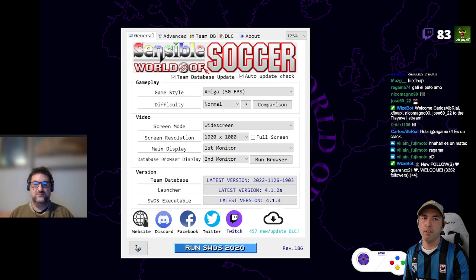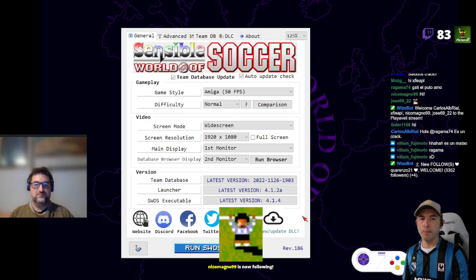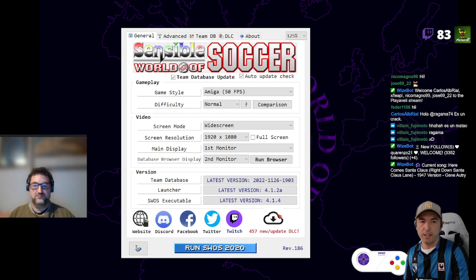You start the game as usual. By the way, if you have never played Swaz 2020 Play 4, there's lots of things to check out. Just click yourself through it after you've downloaded it. There's a button for DLC down here. You can customize the game as you wish, so there's lots of stuff in there.